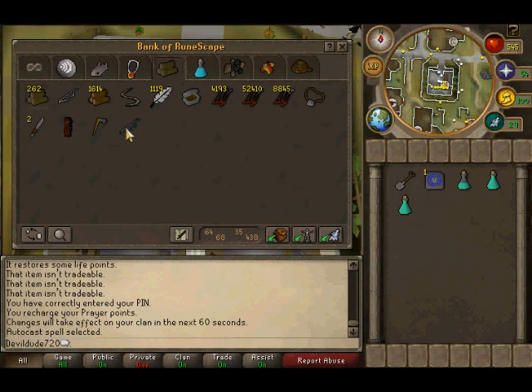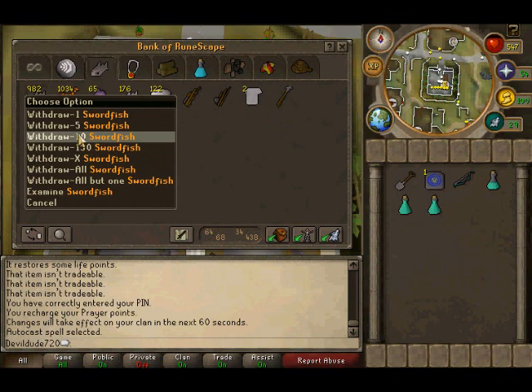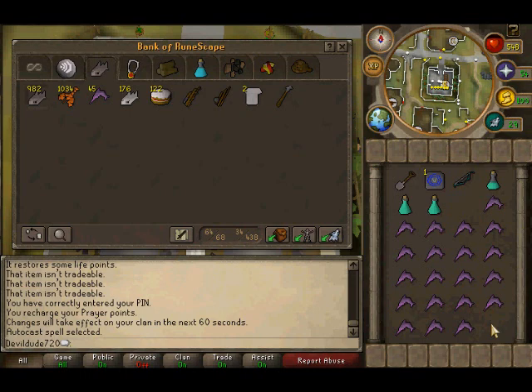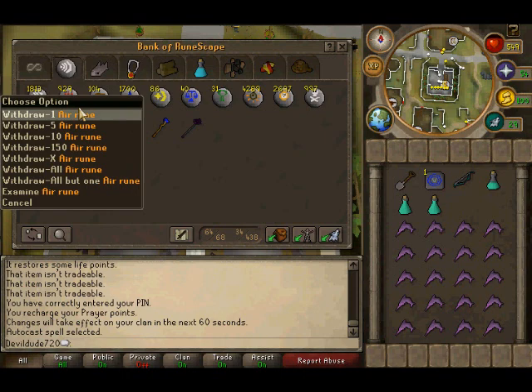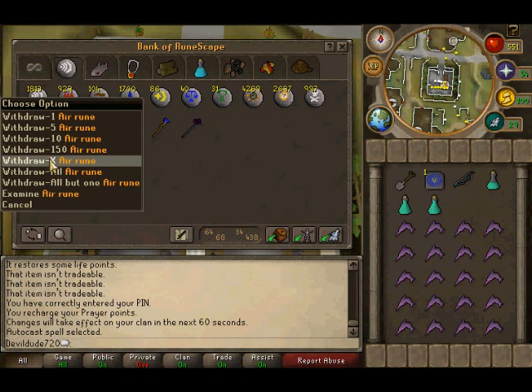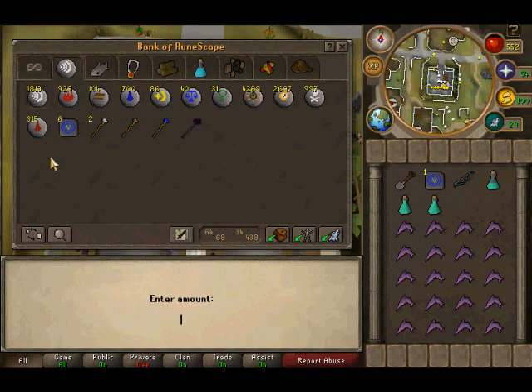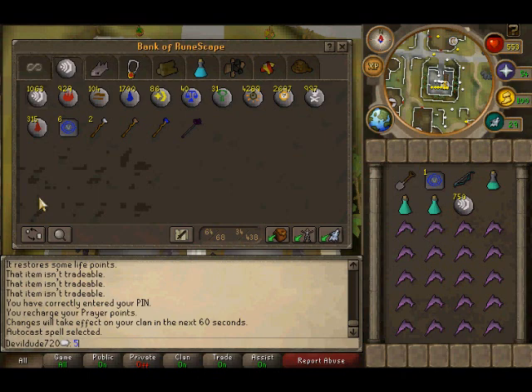You're going to need a magic shortbow and arrows, of course. You'll also need food — always bring more than enough. For runes, this is my method: I use magic because the brothers are extremely weak to it and I'm highly leveled in magic. I'll take 500 fire runes plus 250, so 750, and about 150 for a decent strike — Fire Wave. We've got that, we're set to go.